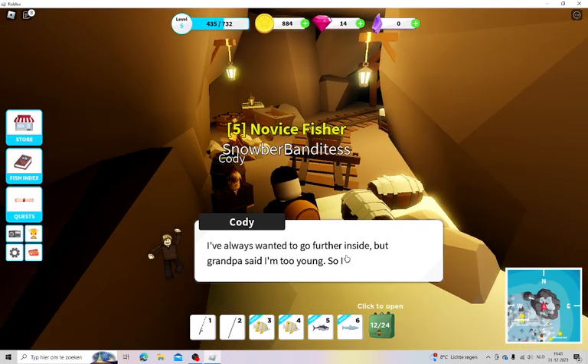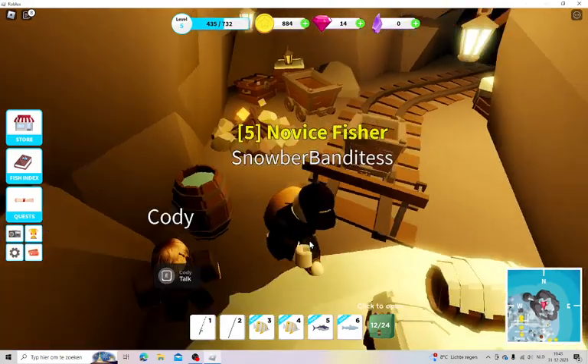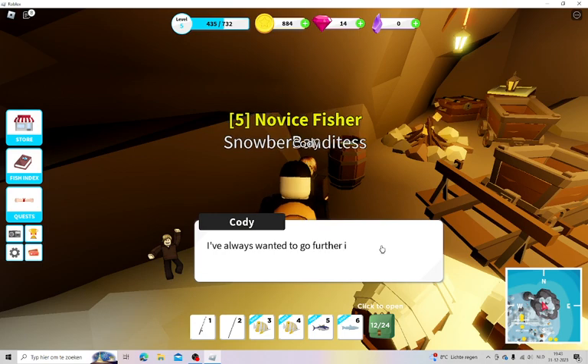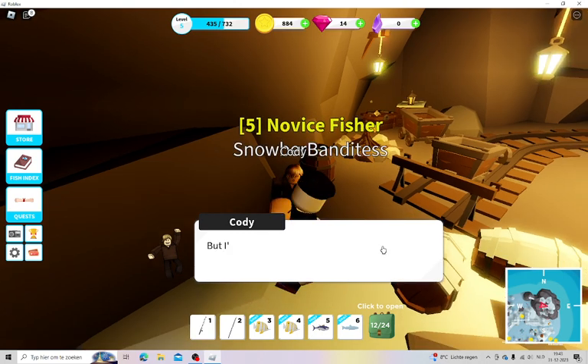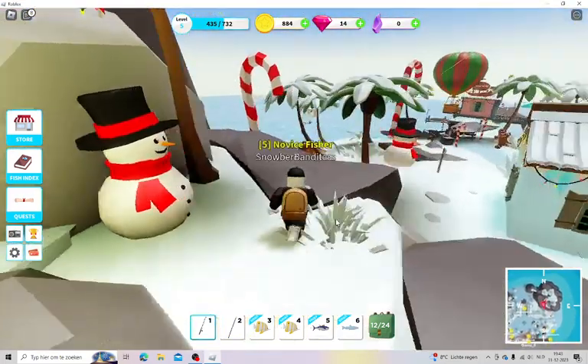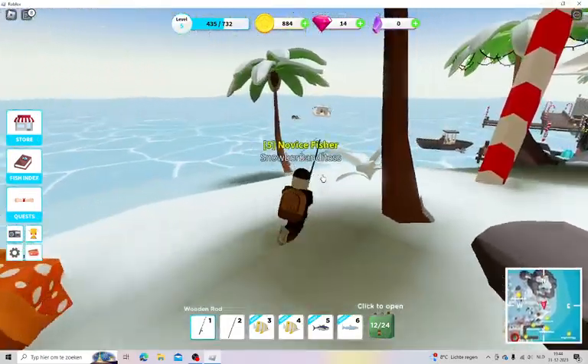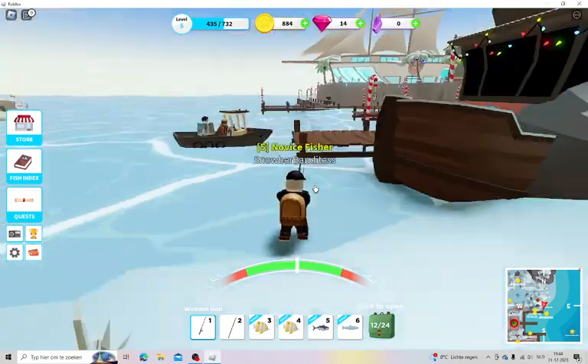If you did the tutorial you can talk to Cody to get access to this cave, because otherwise the minecart's broken and you can't access it — you just have to talk to Cody a lot. I need to get 23 trout for a quest. I have to get 23 trout — that's fine, I can do that, no problem.